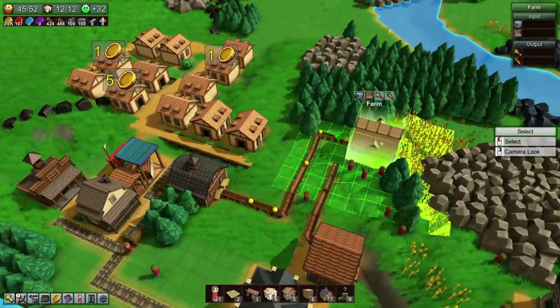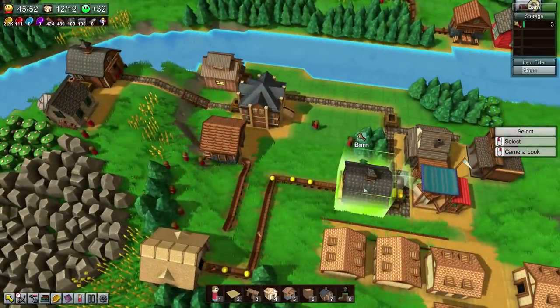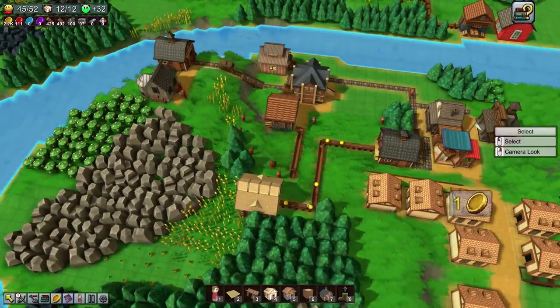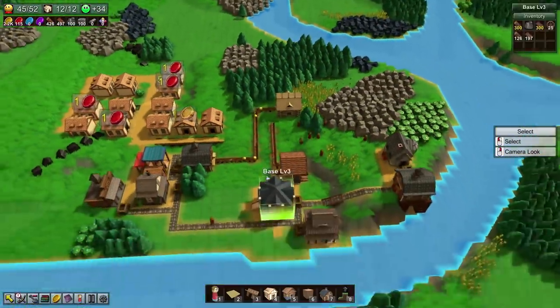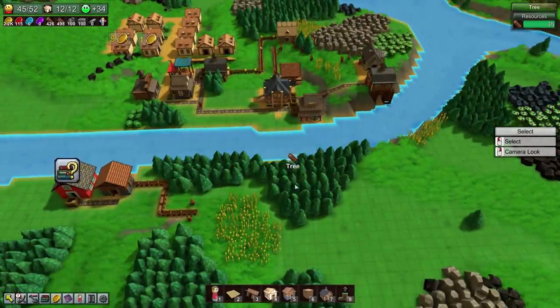However, once we set up the farm, which has largely automated and reserved certain resources — we're never going to run out of carrots — we will always have grain, though we'll probably run out frequently. The next step is to get to the same sort of place with trees, and that's going to require a few things first.